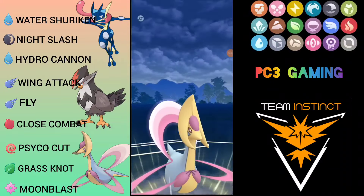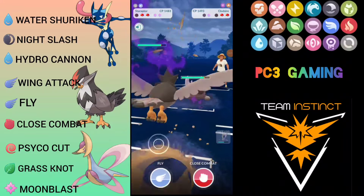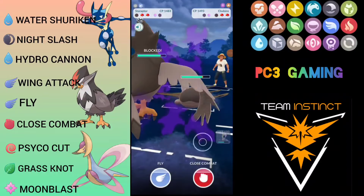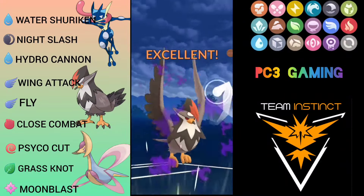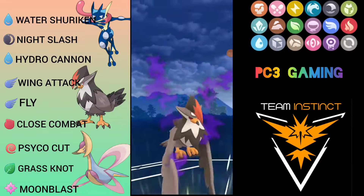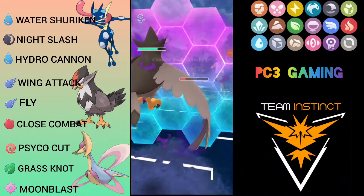Moon Blast puts Feraligatr into yellow health. I tried to catch a swap but was met with Clodsire, which has Stone Edge — that's going to one-shot Staraptor. We double shield. Generating back-to-back Fly — going for it. First Fly does massive damage and second one should knock out Clodsire or grab a shield. He shields. I try to reach another Fly but he reaches Stone Edge first, so we shield again — not risking it.